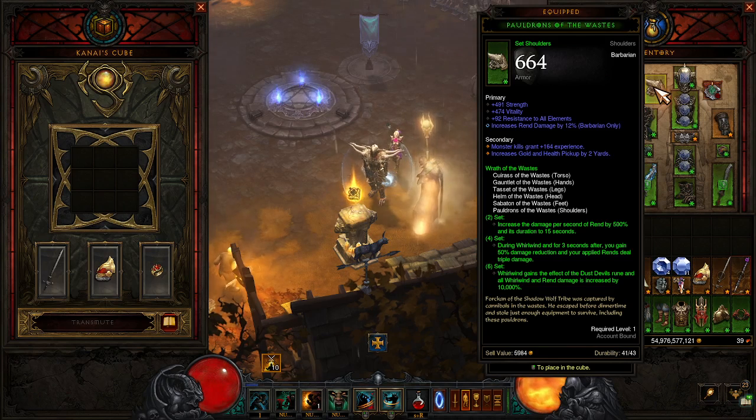We are doing the Waste set for this, and we use all six pieces on this build because of how we need to set up our rings. The two-set increases the damage per second of Rend by 500% and increases its duration by 15 seconds. During Whirlwind, and for three seconds after, you gain 50% damage reduction and your applied Rends deal triple damage. The six-set gives Whirlwind the effect of the Dust Devil's Rune, and all Whirlwind and Rend damage is increased by 10,000%.